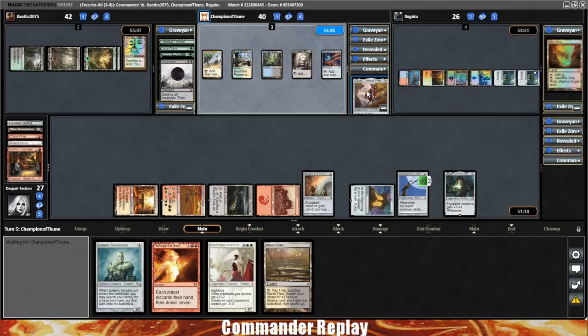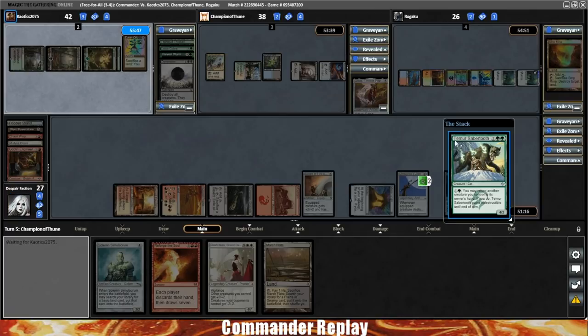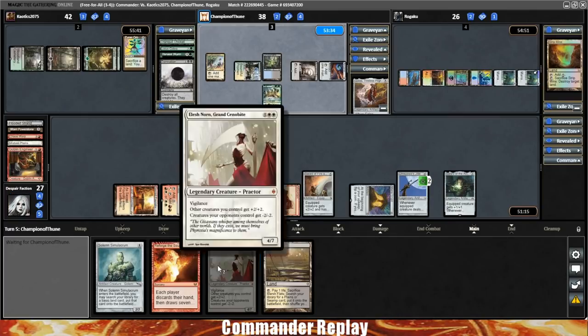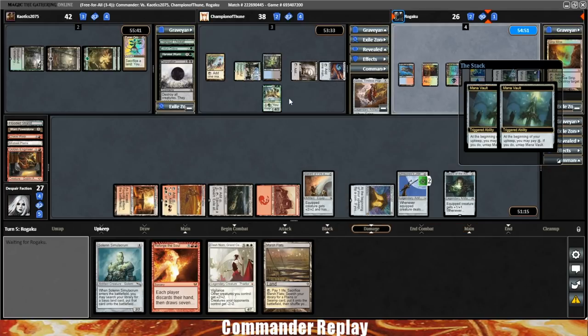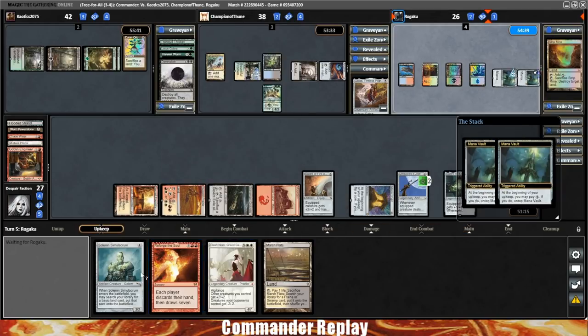One more mana and opponent can recast Golos and then find the colored mana they need. Hopefully they're out of lands — they haven't played one yet. There's a Temur Sabertooth, that card's annoying. We could play Elish Norn and then shoot the Temur Sabertooth before problems ensue, but I think we can wait one turn on the Elish Norn.